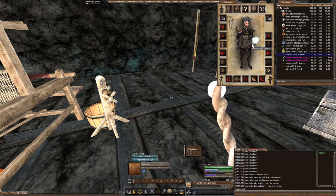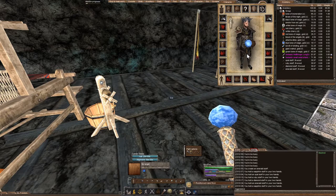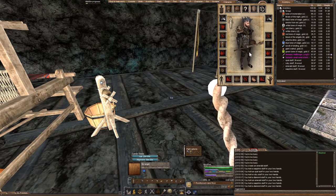The diamond staff — I don't know, the emerald's pretty good too. I'll go with the diamond staff; that kind of makes me feel like a badass.